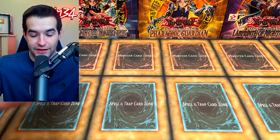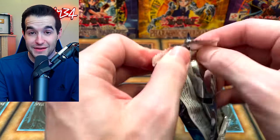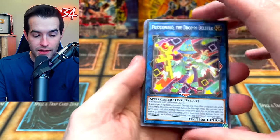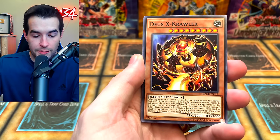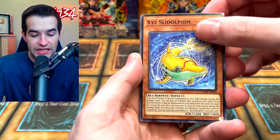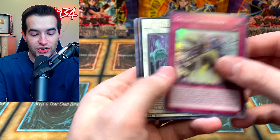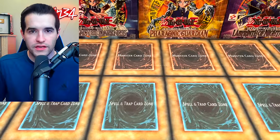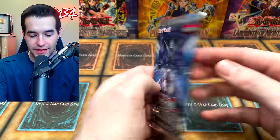I got extremely lucky when I got those first Fusion Destinies — it did not take many packs. We got really lucky because it's taking a lot longer here. Puzzle Amino, the Drop-In Delito, Deus X-Crawler, Slil Dolphin, Orcus Crescendo, and Mud Dragon — actually a good card. Dino Wrestler — very good. Let's do four more packs — this will make it like a booster box. Let's see if we can get at least one more high rarity card.